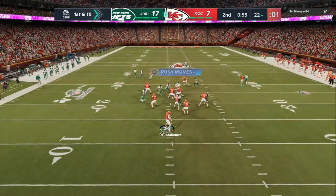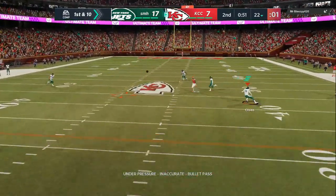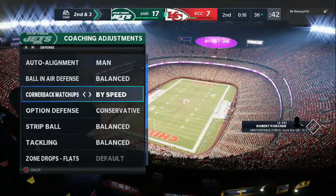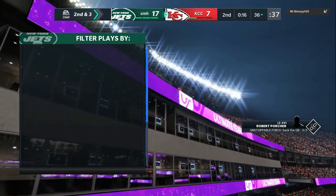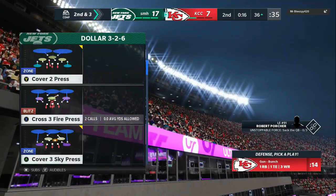17-7, now you can see my opponent trying to do crossing routes, double moves. Everything is gorilla glued up. Nobody's open. I'm going down my flats — 15, my curl flats — 10. Perfect spot. So you can put purples on the field, or you can mix in zone.